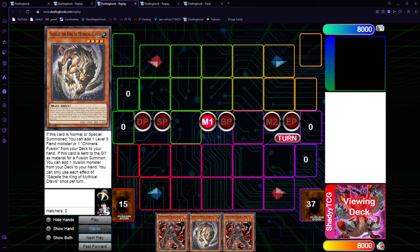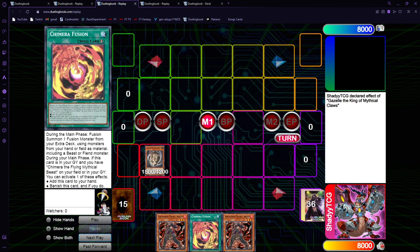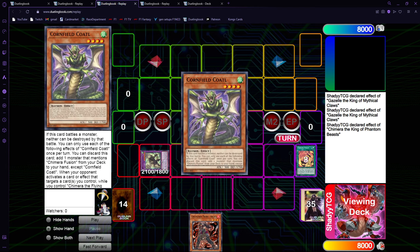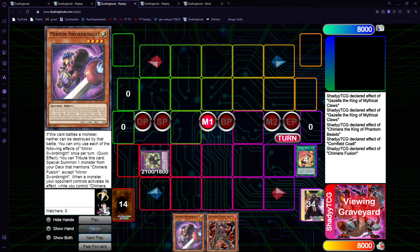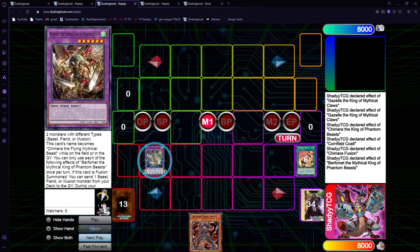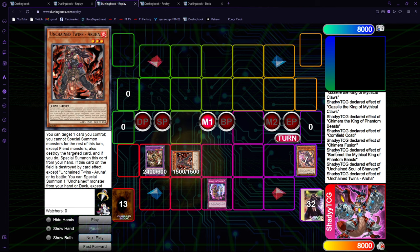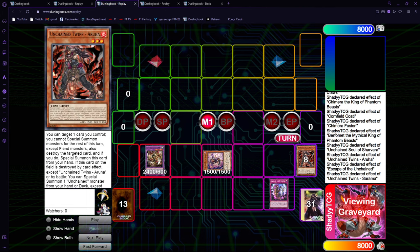Let's go into combo number two, which is without the Evil Hero engine — it's our three-card combo. We need Gazelle, we need any fiend, and then an Unchained Starter or a Trap. Let's show first the version with only the Starter. You go Gazelle, get the Chimera Fusion, and just fuse off with the fiend in your hand. You go into the Chimera, activate Gazelle Chainlink 1 to Chimera as always. Kotal gets the Sword Knight, and you use Chimera Fusion back to hand, and go Chimera Fusion into Burfomet. Burfomet gets the Shyama, which will give you the Trap. So now you have Arrua, and you go Arrua on the Trap. Trap effect is going to get you the Sarama.